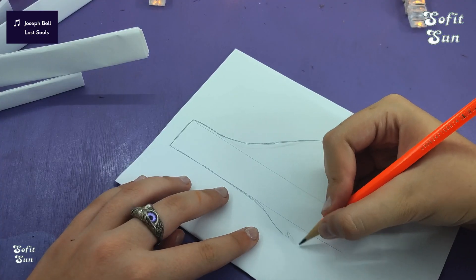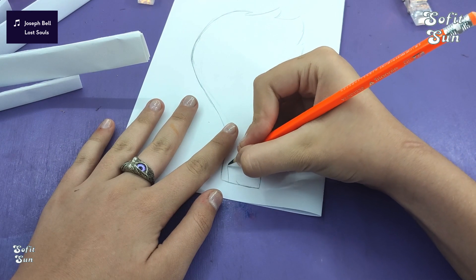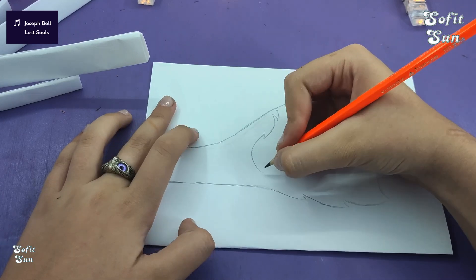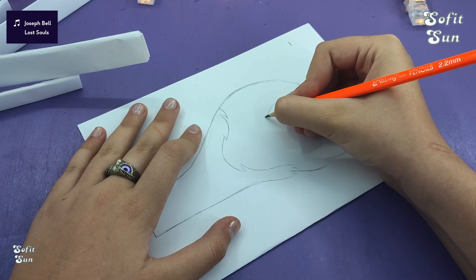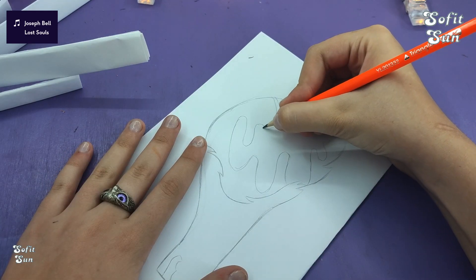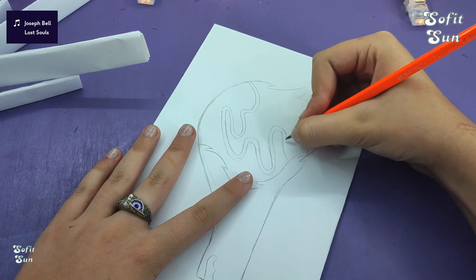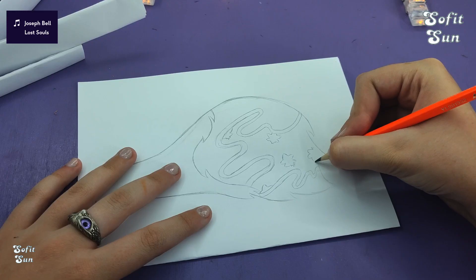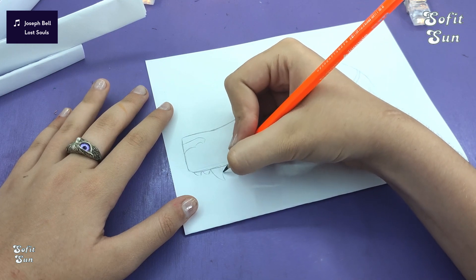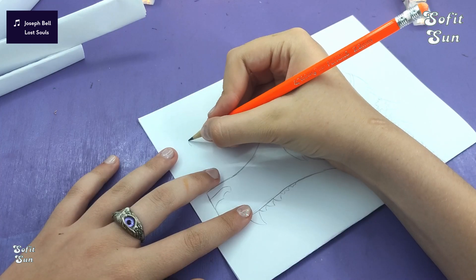Нарисуем имитацию шерсти. Нарисую носик. Нарисую окрас шерсти. А это деталь — я не знаю как называется, но скорее всего это ветерок, давайте его нарисуем. Нарисуем лепесточки клена. Теперь нарисуем зубки. Сразу же я решила нарисовать глаза.